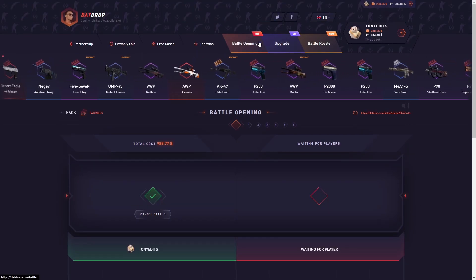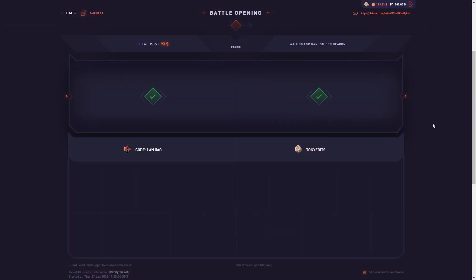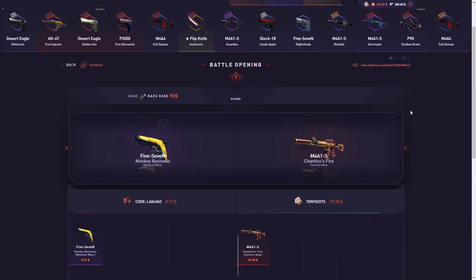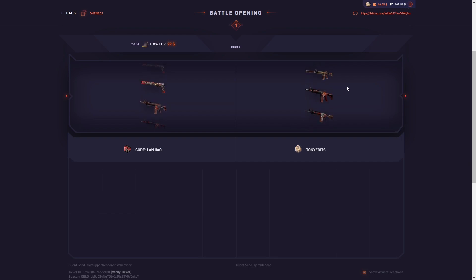We have a 989 dollar battle on Dad Drop. There's also a Kazoo case up - let me join this, I haven't really done this case too much so I want to see if we can pull something. Okay, 70 bucks - not profit but we'll take it. One Howler - let's join this one, 99 dollars. Give us a howl on the right!